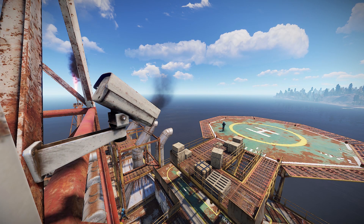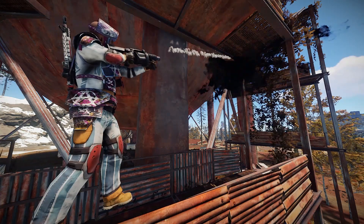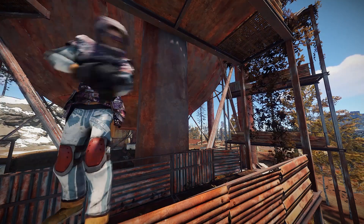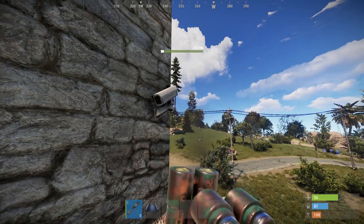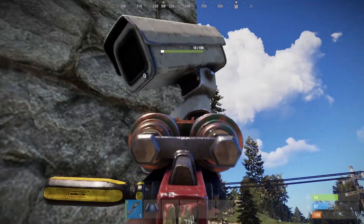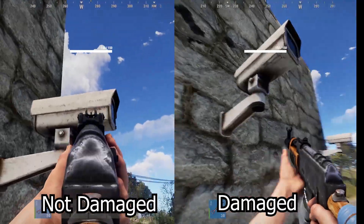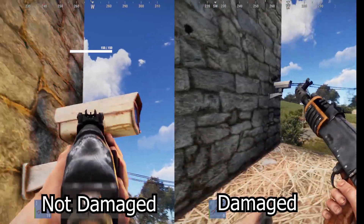Now let's cover the properties of CCTV cameras. The ones at monuments have slightly different properties than the ones you can place down. In general, you can change the direction cameras are facing remotely. Unlike player-placed cameras, cameras at monuments are indestructible no matter where or what you shoot them with. The only way to stop them from seeing you is by launching a smoke grenade directly under the camera.